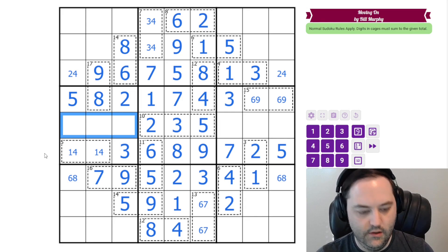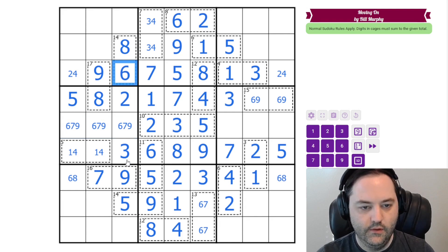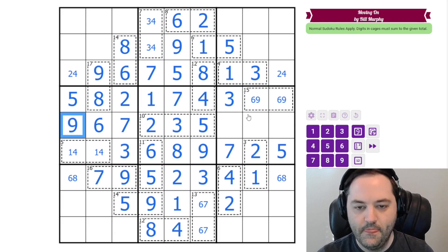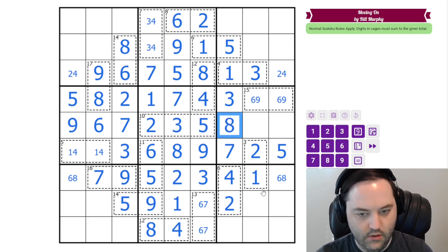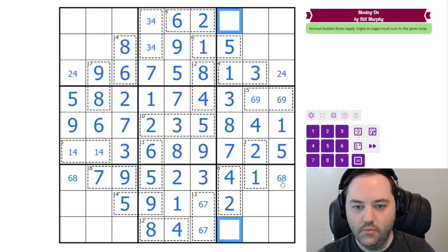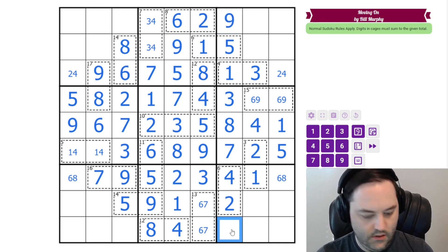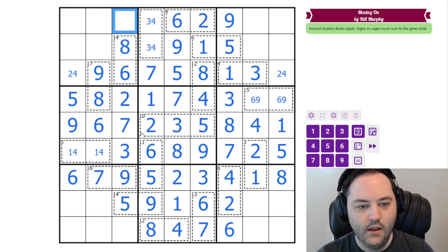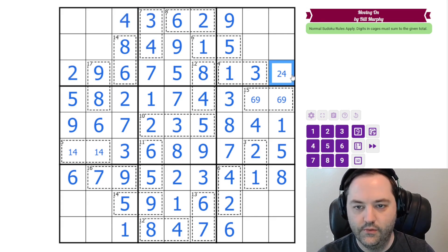We are left with 6, 7, 9. We have a 6 and 9 here and a 9 and 7 here. These are 1, 4, 8 — we have 1 and 4 here, we have a 1 here. In this column we need 6 and 9, but we have a 6 up here, so 9, 6. That 6 is going to resolve 7, 6 here, and also resolve the 6, 8 cage. And here we have 1 and 4, but we have 4 down here, so 1, 4. The 4 resolves 3, 4. The 4 also resolves 2, 4.